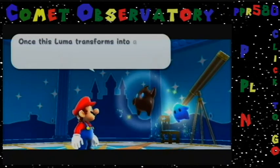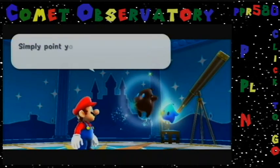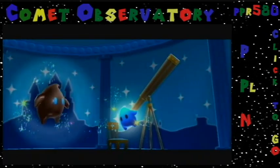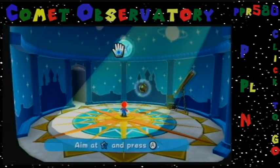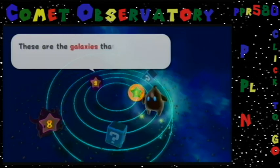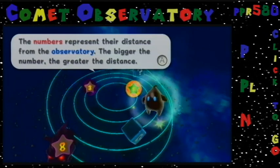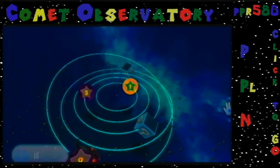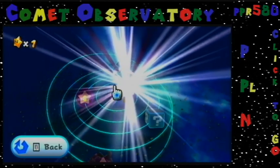From here we can gaze upon distant galaxies. When this woman transforms into a pull star, she will guide you to those far away galaxies — simply point at the pull star and press A. These are the galaxies that can be observed from the dome. They're like stars. The number represents their distance from the observatory. The bigger the number, the greater the distance — the more power stars you find, the further you'll be able to travel. It doesn't really represent distance; it represents the number of power stars you need to get to them. We discovered our first galaxy.